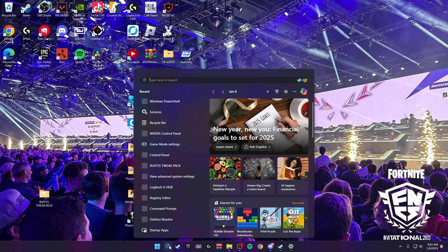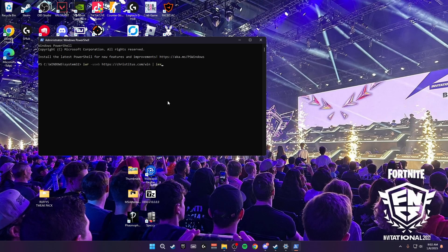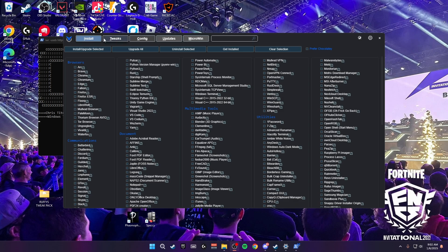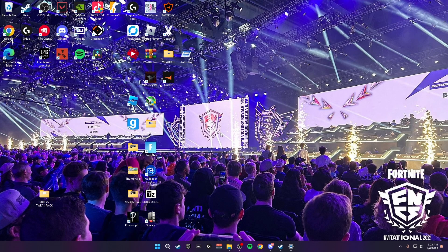Next, search for Windows PowerShell and run it as administrator. Once open, paste the command from the description into PowerShell and wait for it to load. Once it's loaded, go to tweaks at the top, click on standard, and then click run tweaks. Once completed, it should say the tweaks are completed inside here, then you can close it and all the tweaks will be finished.